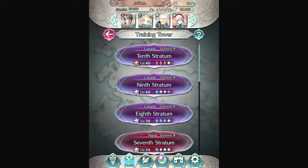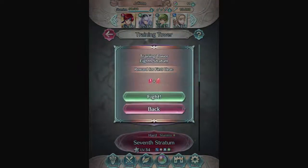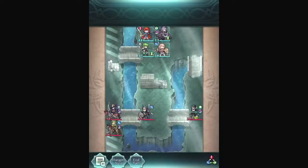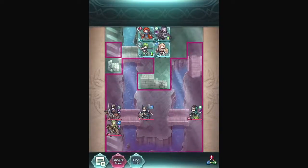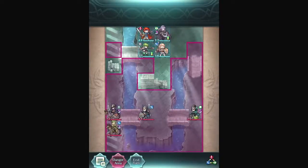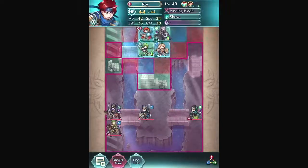Without further ado, let's get into combat. You can have five teams at a time and switch them out pretty easily. Let's go to Lunatic difficulty. The leveling system is pretty generous right now because there's an XP times 1.5 bonus — the maximum level is 40.